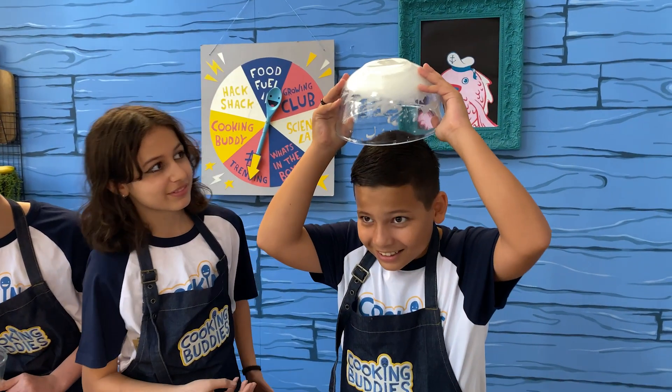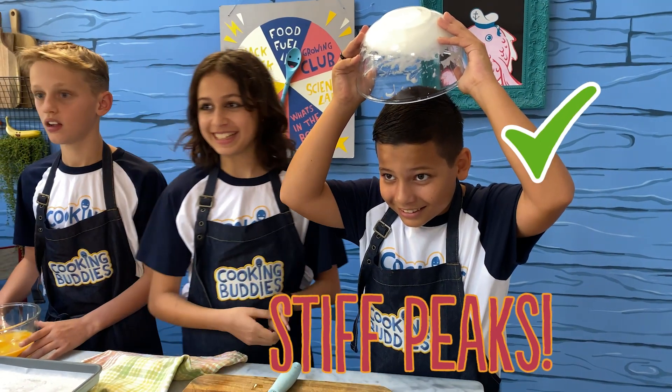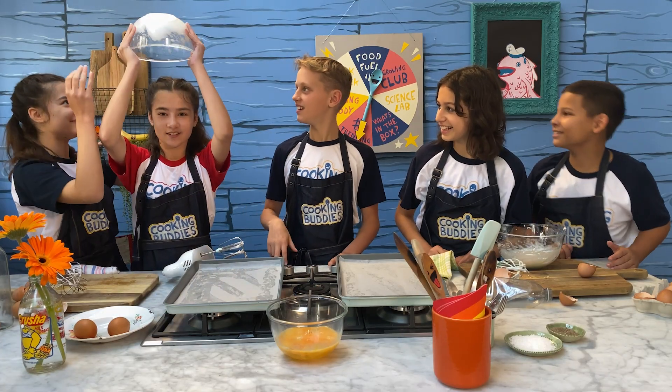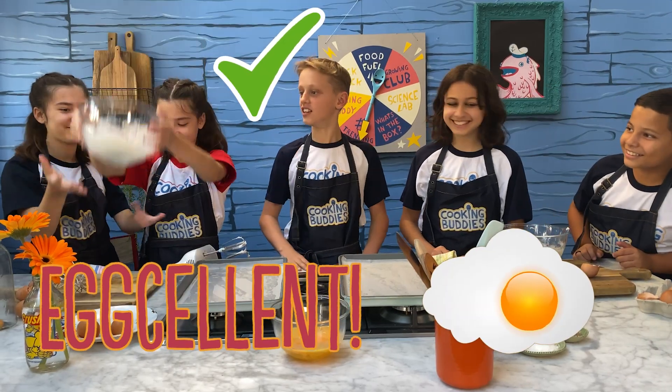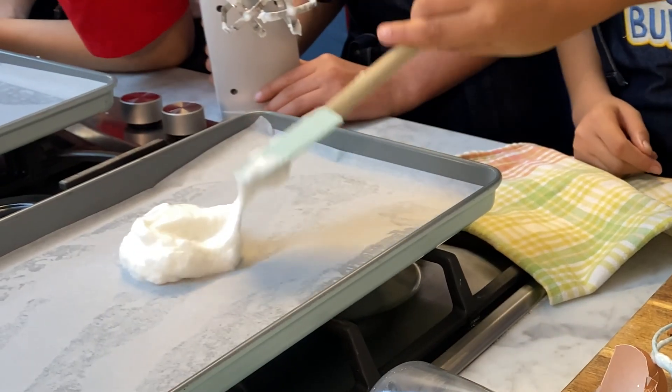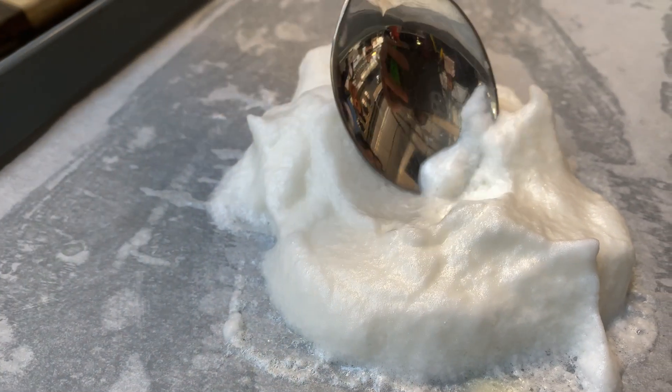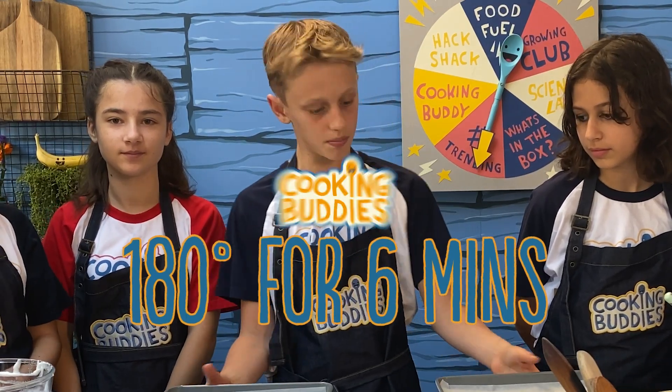You have to hold it above your head and hope it doesn't fall. Over your head, over your head — it looks like shaving foam. It does actually. So what you need to do first is just make little holes where the egg yolk can actually go in. I'm going to bake these at 180 degrees for six minutes.